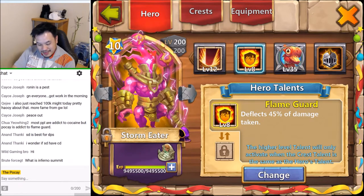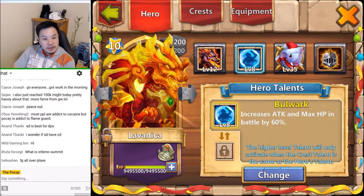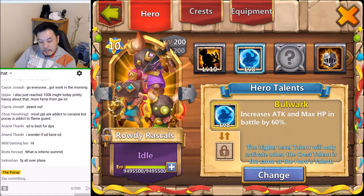This is Flame Guard Athene. Flame Guard Espirita. Flame Guard Storm Eater. Professor Rivet with this new talent - I was just trying but it's rubbish. Because he has a damage cap, so I want to deal as much damage as I can while I have enough HP to hold on in that two-second window. We have Bulwark Asura - I haven't really gotten into Asura because I haven't been playing arena so much.